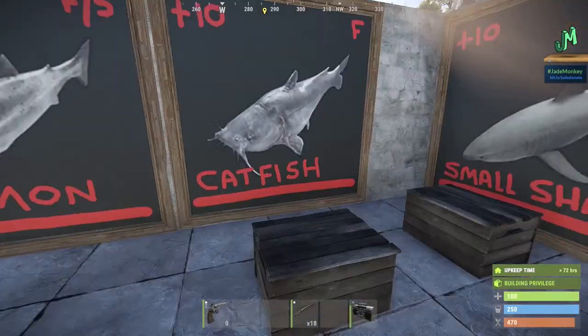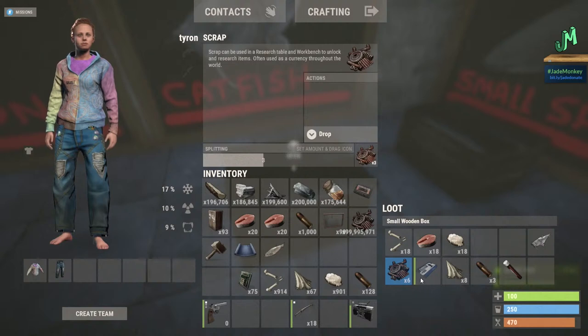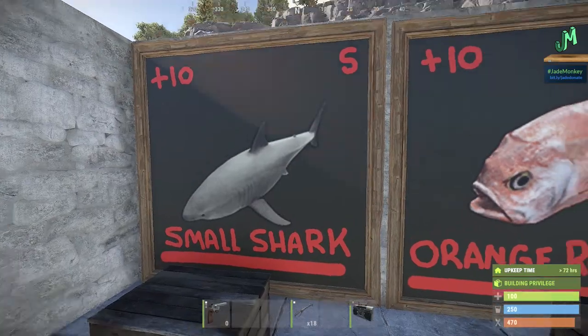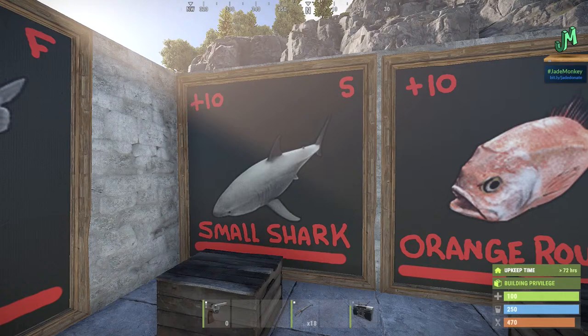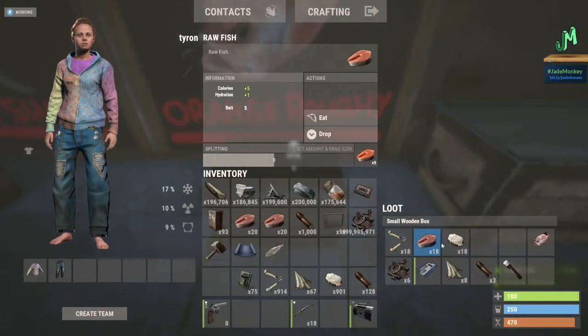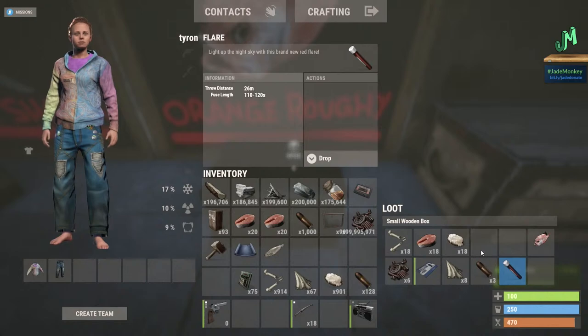Salmon can be caught in both fresh and salt water. Catfish gives 18 bones, 18 raw fish, and 18 animal fat guaranteed, with 20% chances for scrap, a red key card, blue key card, eight cloth, three bullets, and a road flare. The small shark gives 20 bones, 20 raw fish, and 20 animal fat — same 20% chance loot table — found only in deep salt water. Orange roughy gives 18 bones, 18 raw fish, and 18 animal fat with the same percentage drops.